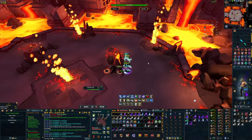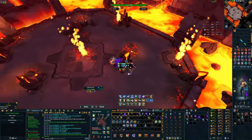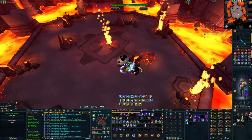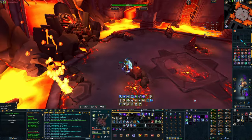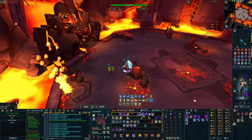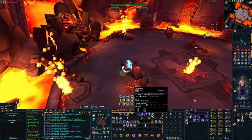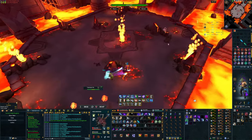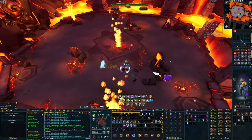We want to get rid of the little bat here first because he will drain our prayer points really quickly. I think that first one is done. The abilities I've taken off of revo bar are: Volley, Finger of Death, Soul Strike, and Bloat. So we're going to Soul Split.